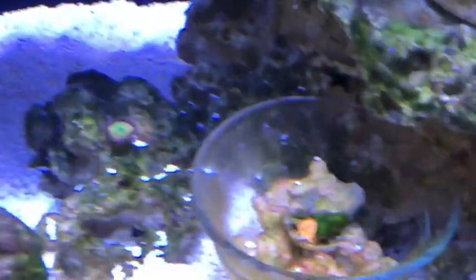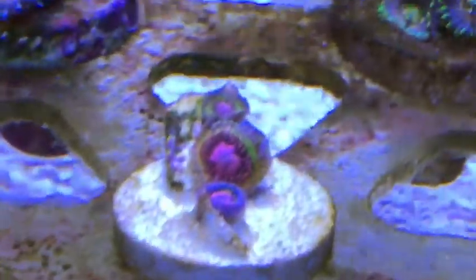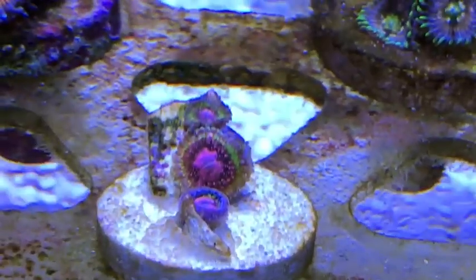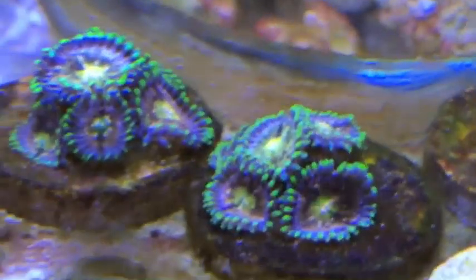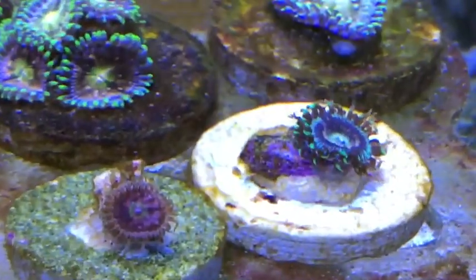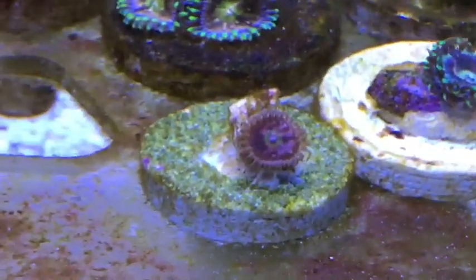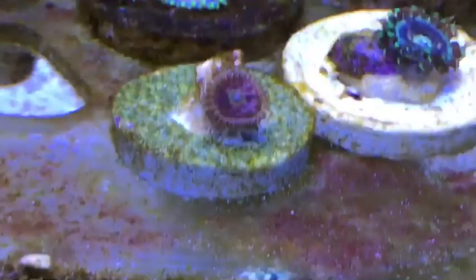I got a couple more Zoas that came in. I have the Jaw back there, and then I have some pretty high-end, really nice ones coming in. This one is the Pink Crack, and then I have my Nirvanas back there. Over here I have the White Zombie on the right and then the Space Chaos right there to the left of that.